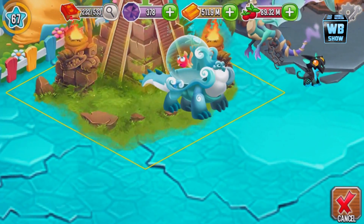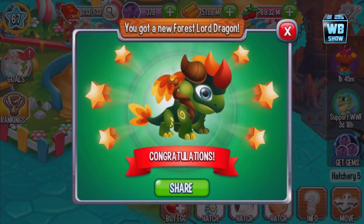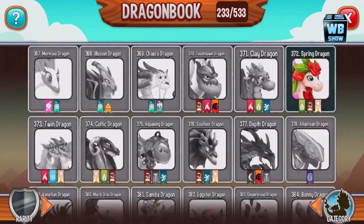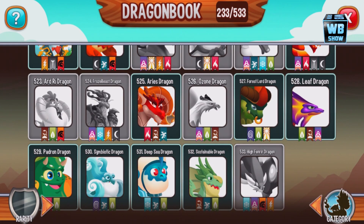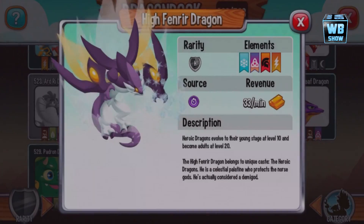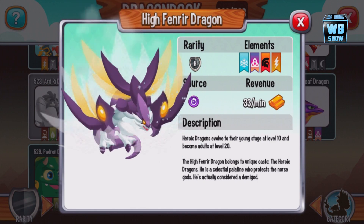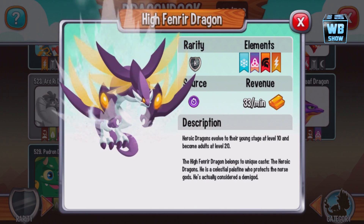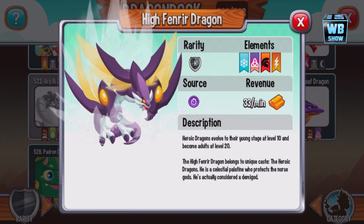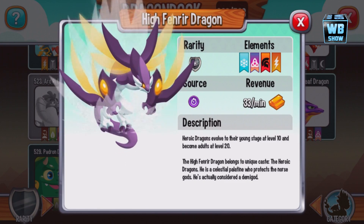All right, let's move the dragon into our game and place it. Ta-da — number 527! Let me go down a bit. Yeah, 527. Oh my god, this has a new rarity. What is H? Holy — heroic! Heroic dragons evolve to their young stage at level 10 and become adults at level 20. Finra the High Finra dragon belongs to a unique cast: the heroic dragon. He is celestial — oh my gosh, this is something really hype!